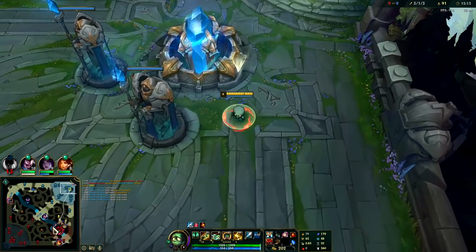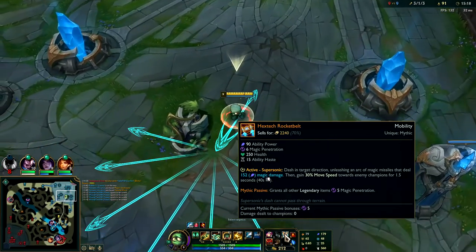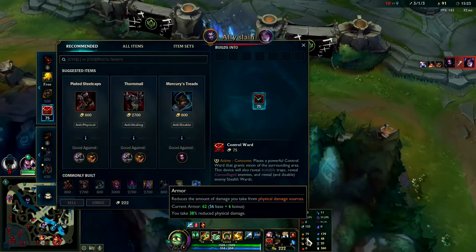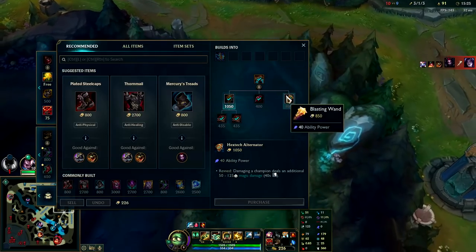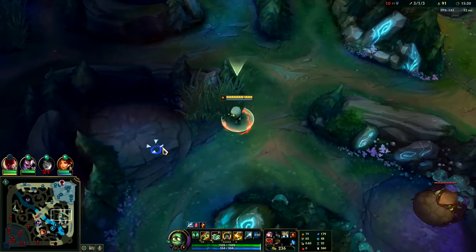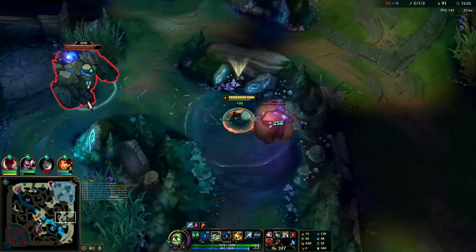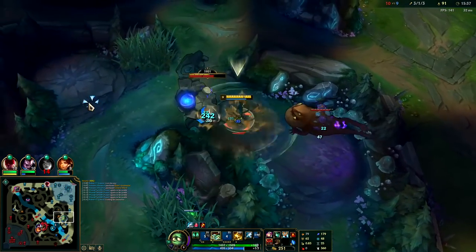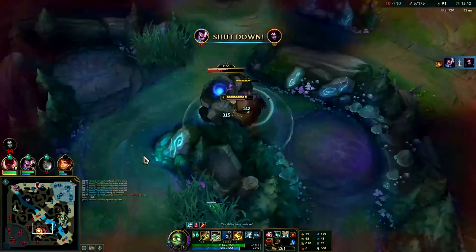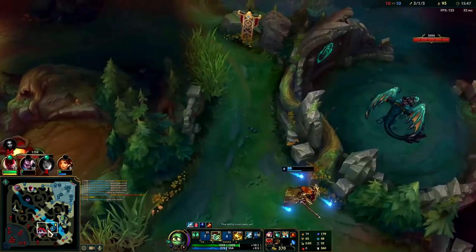Our team doesn't have much AP so I'll go Sorcerer's Shoes. I'll just get Morello for now — Morello is going to be better if we're going to carry this game. We have our R up and Rocket Belt which gives us magic penetration, very nice to have. Amumu's other AP mythic is Night Harvester, but I decided not to go that — I'd rather have the mobility from Rocket Belt.